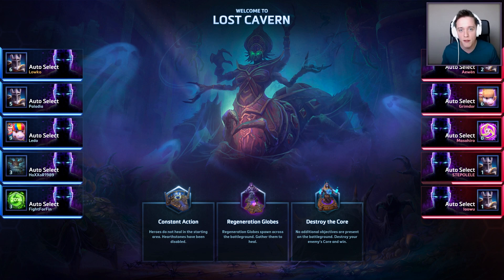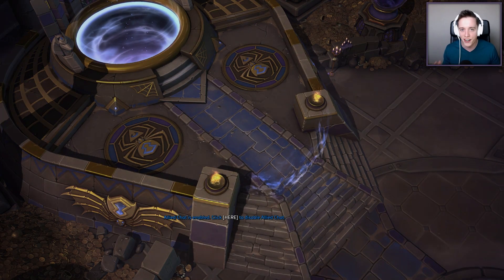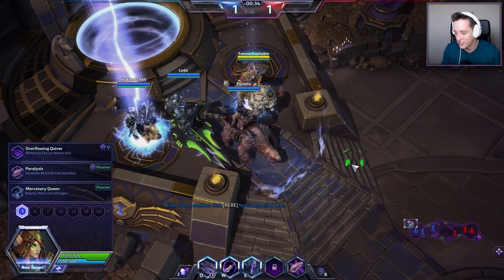The Lost Cavern is a map that is specifically made for custom maps. It's not something that you will be seeing on the ladder, or when you're playing a quick match — you will not see this map pop up. It's basically only something you can join with friends or in a custom map, just because it's very special. We'll go over why that is in just a second.